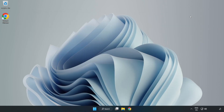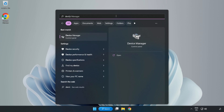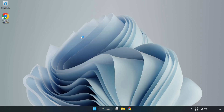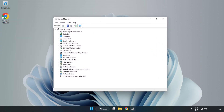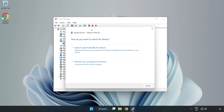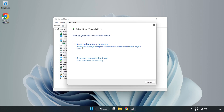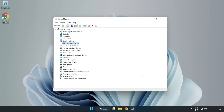Close the window, click the search bar and type 'Device Manager'. Click Device Manager, then click Display Adapters. Select your display adapter, right-click and choose Update Driver. Search automatically for drivers, wait for installation to complete, then click Close. Close the window.